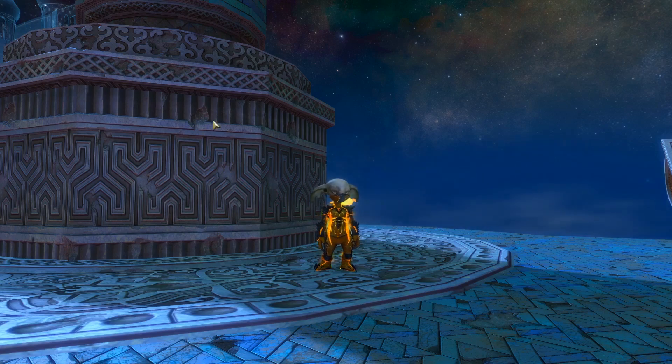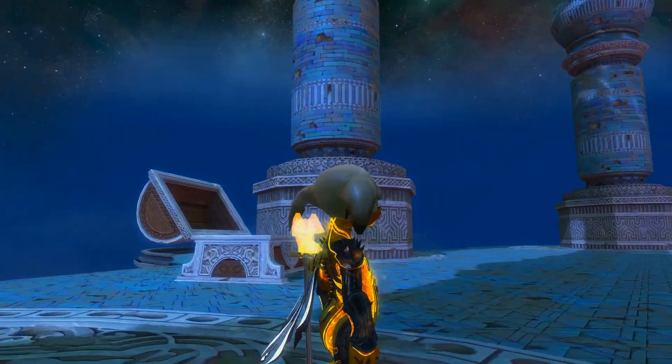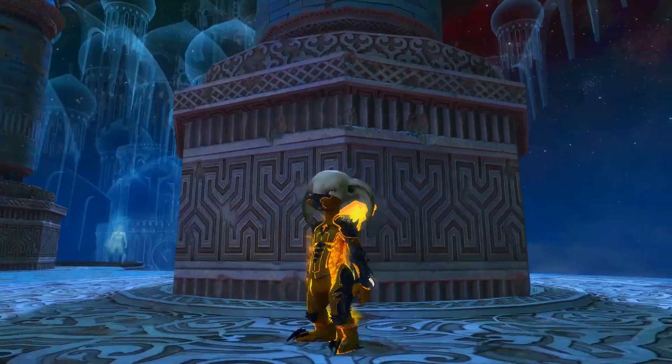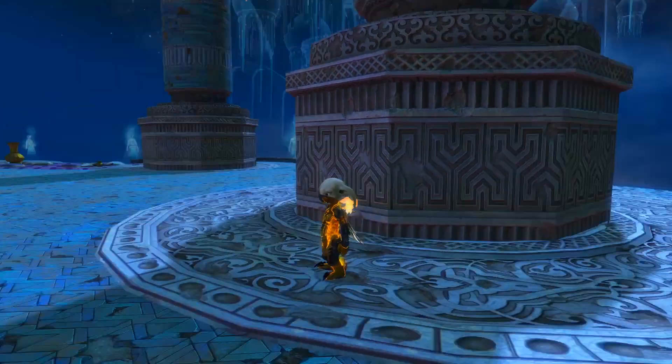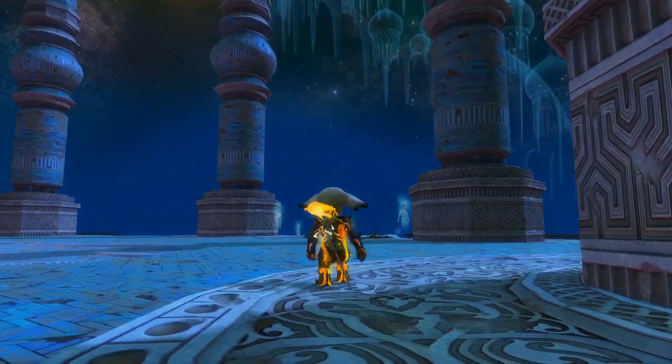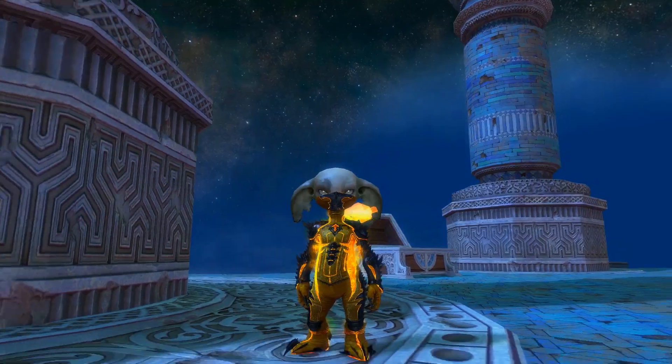Hey guys, and welcome back to a brand new demo today. We have the Abyss Stalker outfit and cape. The cape is worth 500 gems and the outfit is worth 700 gems.